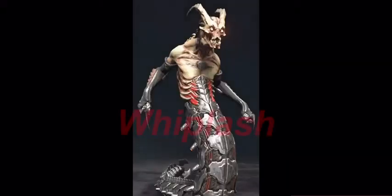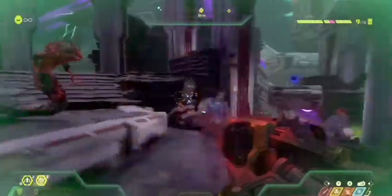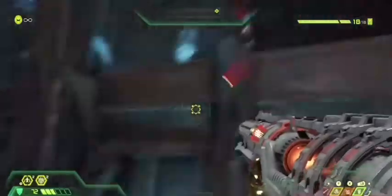Next up is the Whiplash. Jump and dash, my friends, because their whip attack will knock you off your feet. But no worries — a quick missile lock from the rocket launcher will take him out in a breeze. Or you can use a full mag of micro missiles; that'll do the job just as easy.